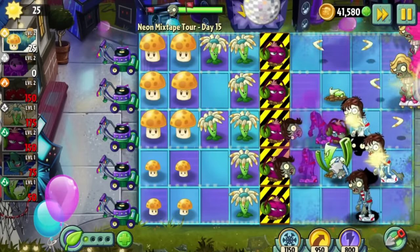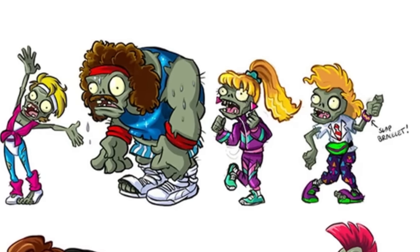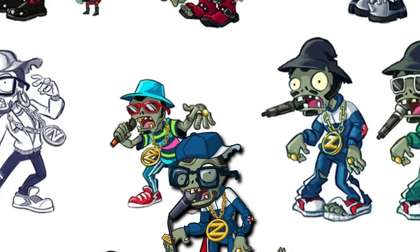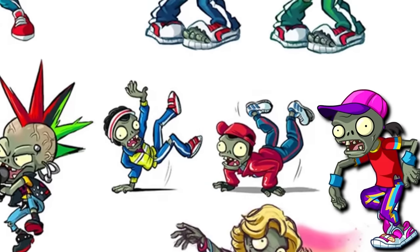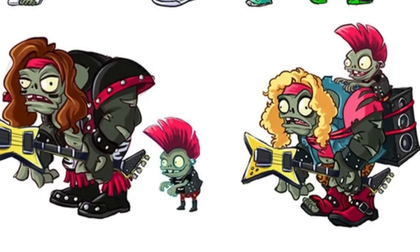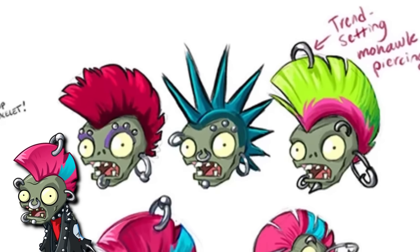For the Neon Mixtape Tour, we again have a whole bunch of unused zombie designs, such as some 80s-themed workout zombies including a sweatband-clad gargantuar, several alternate designs for MC's zombie and the breakdancer zombies, a glitter zombie in a different dress, an alternate design for the hair metal gargantuar, as well as some different mohawk hairstyles for the punk zombie.